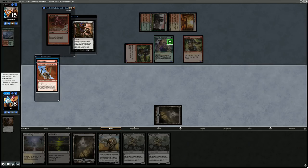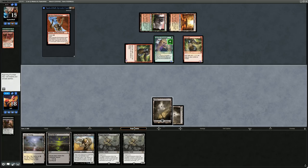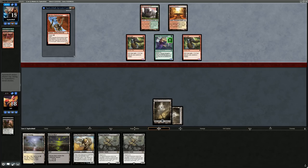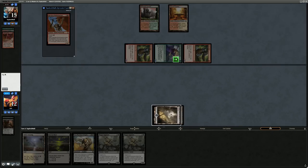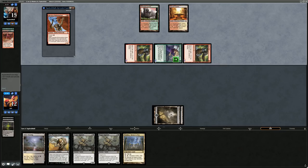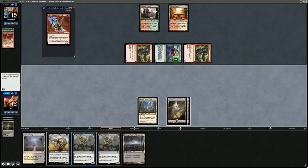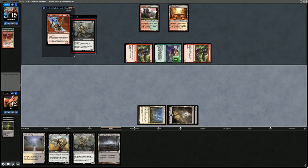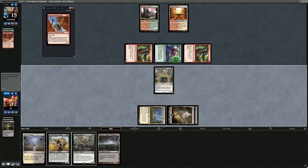We take the Bolt, leaving them with the Bushwhacker. Going to cycle Barren Moor end of turn looking for Heartless Summoning to get Grey Merchant in play. Taking six down to twelve. Pick up a Nykthos — let's play Nykthos and play our first Engineer. Can't kill all the opponent's creatures by naming the same type twice, so for now naming Ape to shrink down the Goblin Guides.